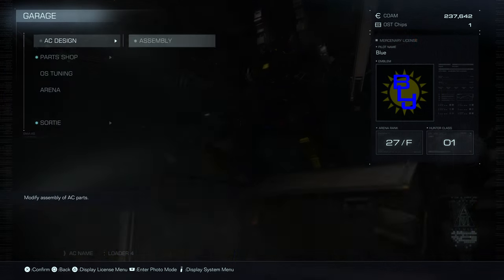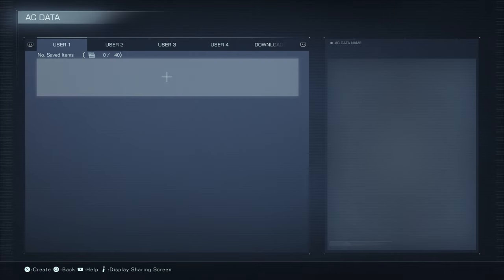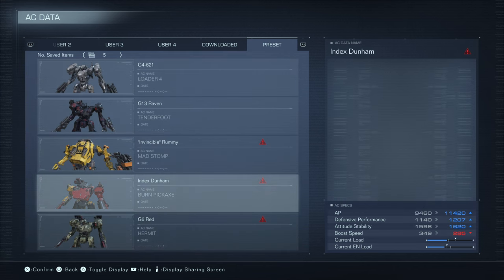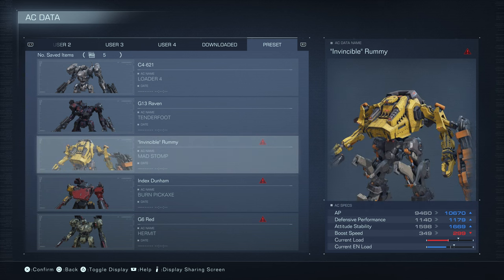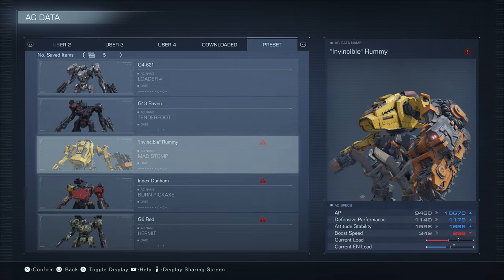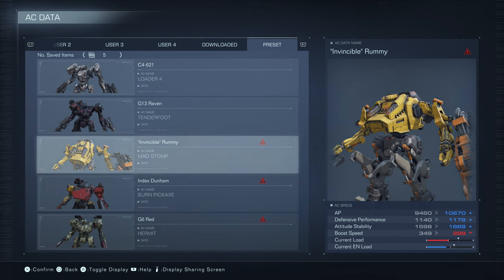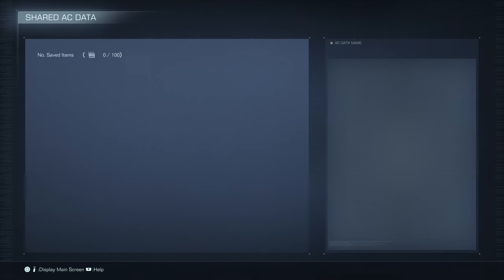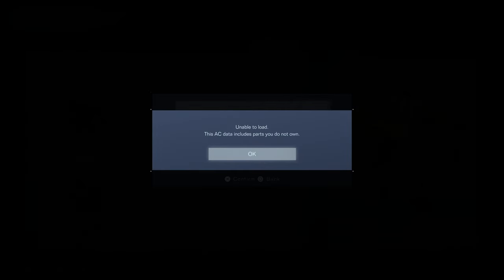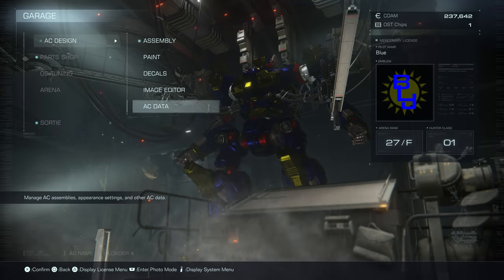Last time I had asked where I can see all of the AC data I was collecting whenever I was doing the arenas, and many of you pointed out it is under AC Design, under AC Data — specifically the presets. You can see here I have the C4621, Raven, Rummy, Dunham, Red. As I do more it seems I'll unlock more presets, which is pretty cool. You can't use a preset if you don't have all of the parts to use it.